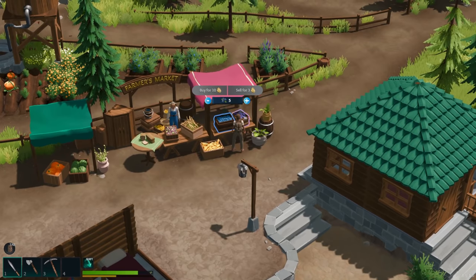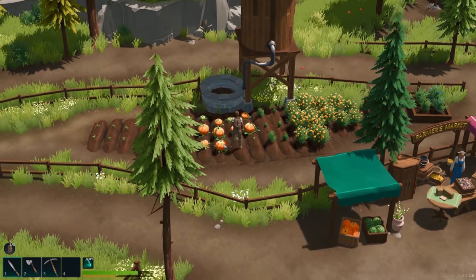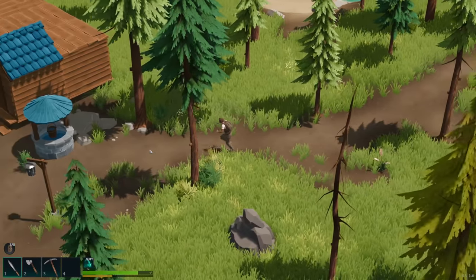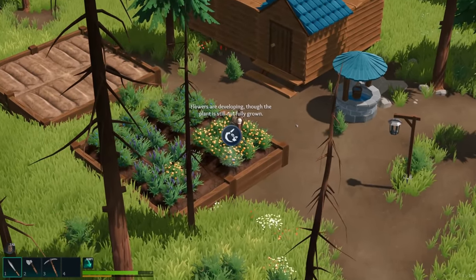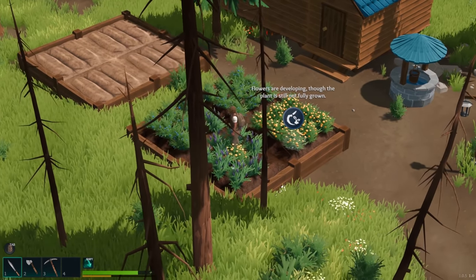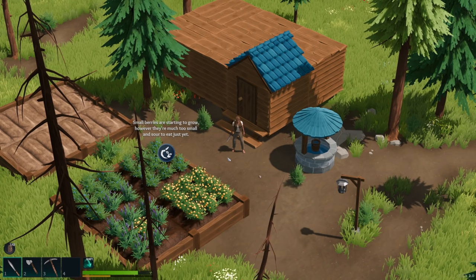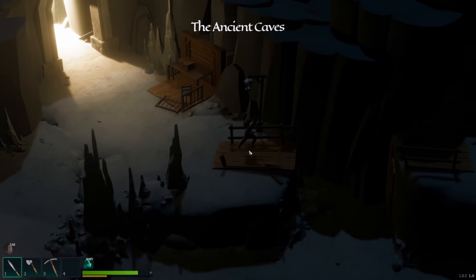I could buy wheat... okay, never mind, not buying anything. Let's go check on our crops — it has been a day so we should have some growth. Flowers are developing though the plant is still not fully grown. Small berries — okay, so we can't do anything with those yet. They still look watered and good, so we just need to wait. Let's go into the dungeon and find some goodies.